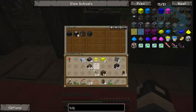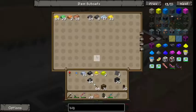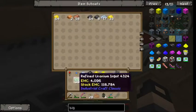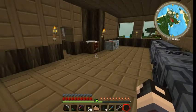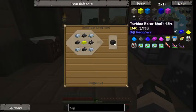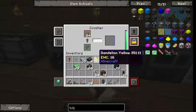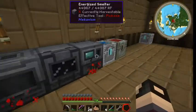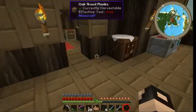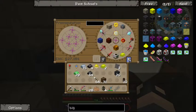Reactor glass takes casing and glass. Let's see how we're doing on our yellorium over here — wonderful. Reactor casing takes iron and iron. Iron, iron — generators, iron.